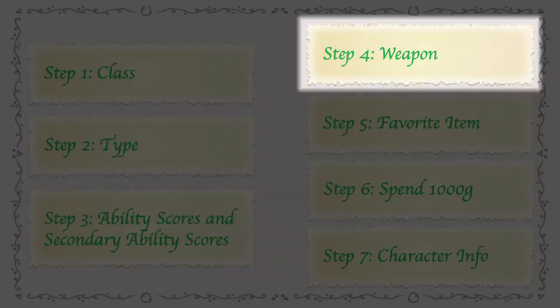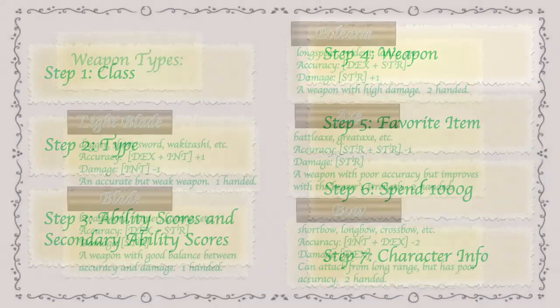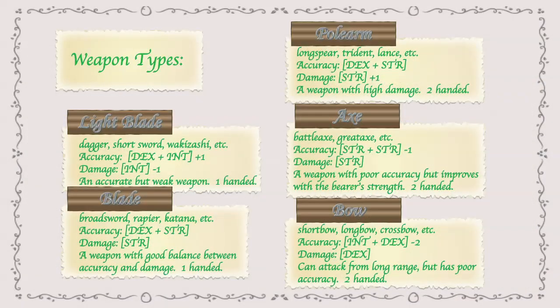Next is the weapon selection. There are seven different weapon types that you can choose from. Once you choose your weapon, you get that weapon for free — you don't have to pay for it, it just comes as part of your starting gear. Each of the different weapon types all have pros and cons. I'm thinking that my character probably won't need a bow because I'll probably be using long-range magic for attacking. So maybe I'll just take a light blade just for emergencies.